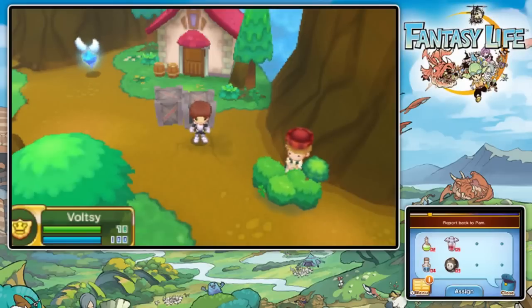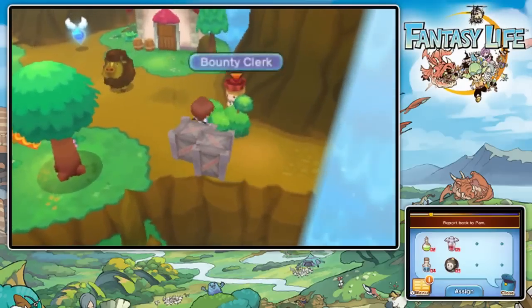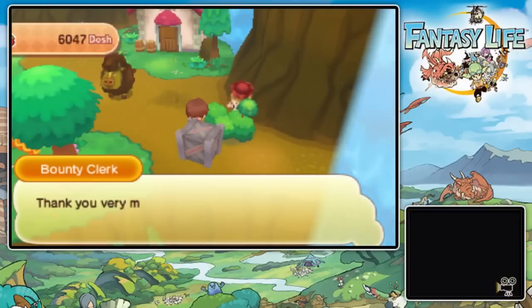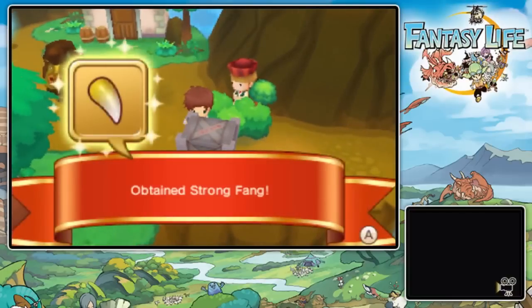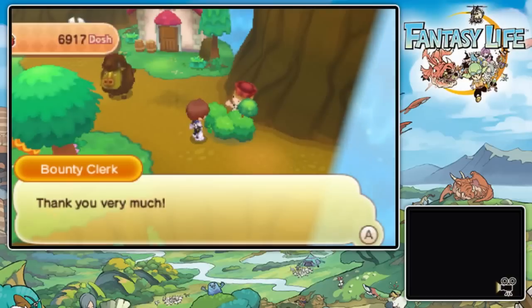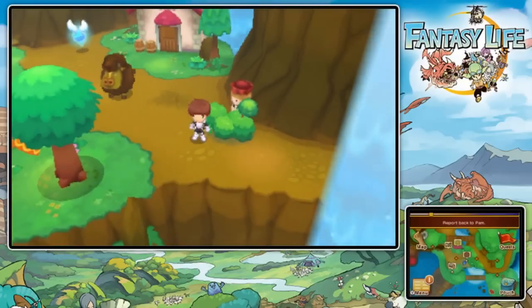Alright, what is up dudes and welcome back to some more Fantasy Life! Last episode we were at Mount Snowpeak and we saved the Napdragons' babies from being taken over by the Doomstone. This episode we're gonna meet up with Pam, but first I have two bounties to hand in. Let's talk to the bounty clerk — we get 900 dosh, and the other one gets us a strong fang, and then we hand this one in for 450 dosh and a lovely thick fang.